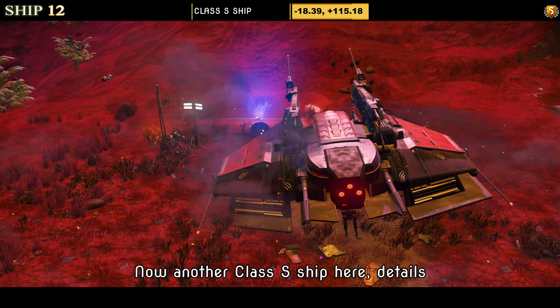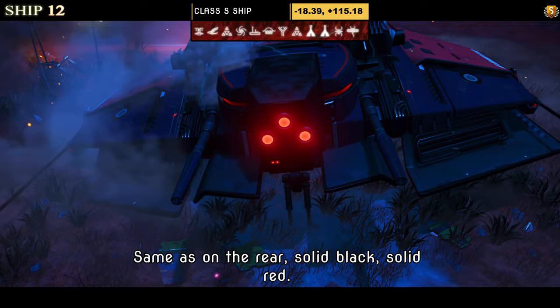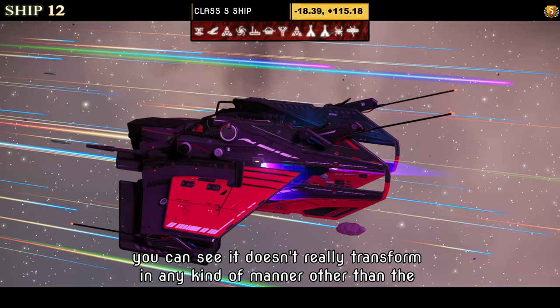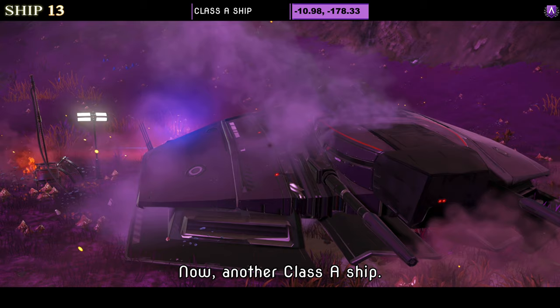Ship number twelve is another Class S. This one comes in a hauler style — no thrusters on the wings extended, instead it has prongs, same as on the rear. Solid black and solid red — not a bad-looking hauler if you like this sort of thing. Supercharged slots show three even though it's S class; the fourth is locked away. Once in the sky it doesn't really transform other than the wings dipping down.